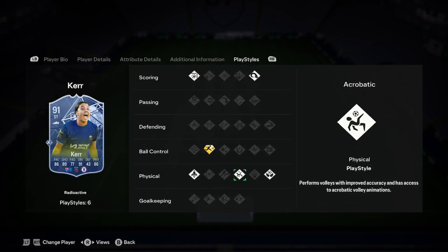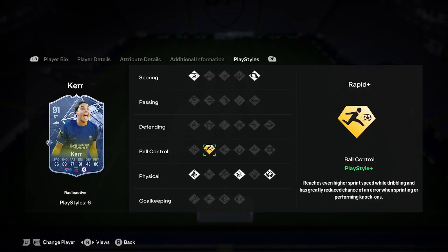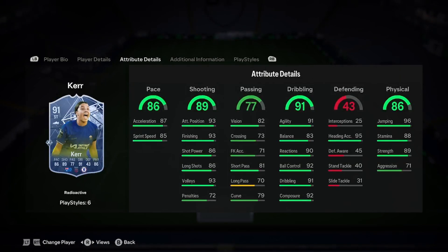Finesse shot, power header, aerial, acrobatic, and quick step are all of her play styles. She's also got a play style plus — rapid plus — so she's just fast, it's great. In terms of chemistry style, I would improve pace and passing. That would be a great card for you once it becomes available, so bye.